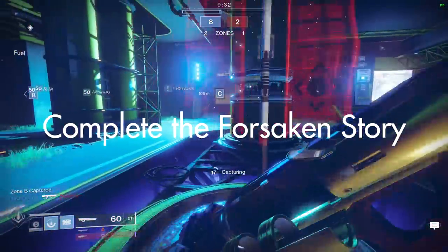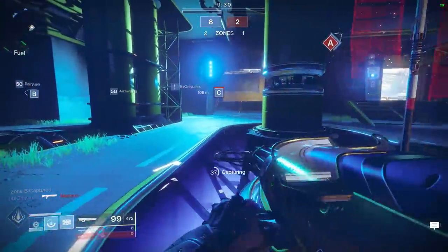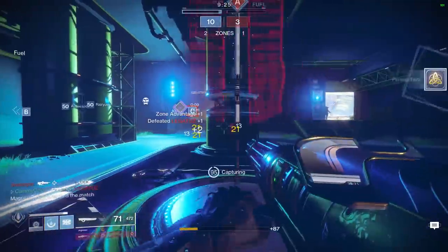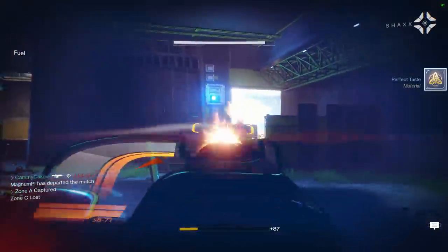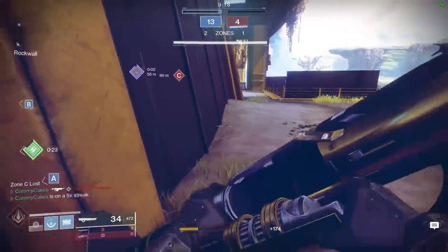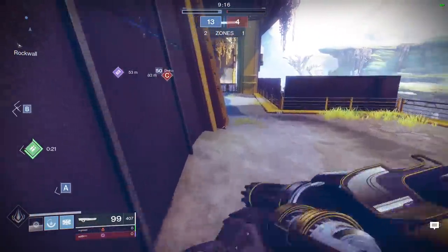First and foremost, complete the Forsaken story. Doing so will unlock a questline to unlock the Ace of Spades exotic hand cannon, which is one of the stronger weapons in the entire game. While completing the Forsaken story and while getting Ace of Spades, you might get lucky and get a Forsaken weapon drop.